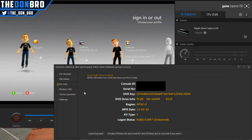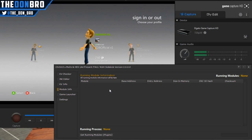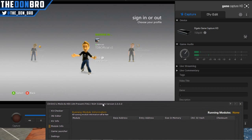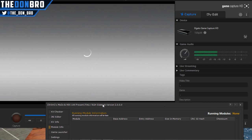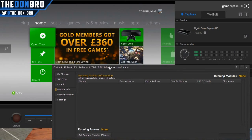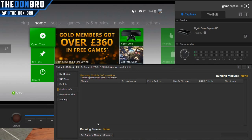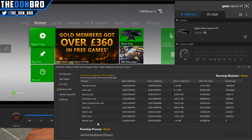You can also generate a CPU key .bin file from here. Next you have a module checker — basically what this does is check what plugins are being used on your Xbox. As you can see, I sign into an account, it loads the dashboard, and then it loads whatever plugins you have set up. When I click the load button it will start loading all the plugins and show you what's running and how much it uses.